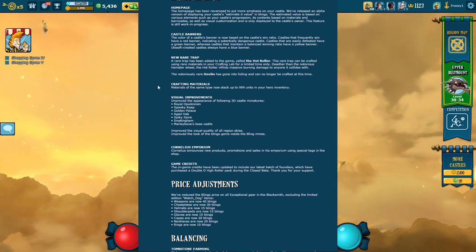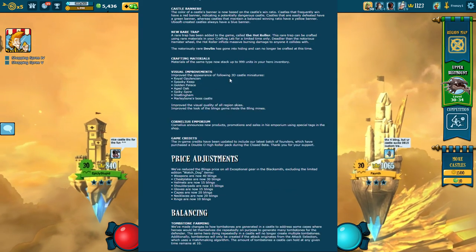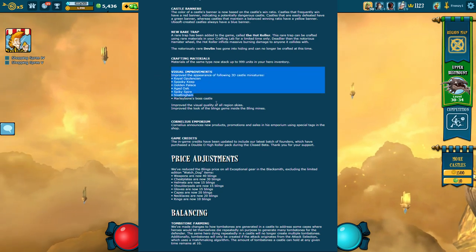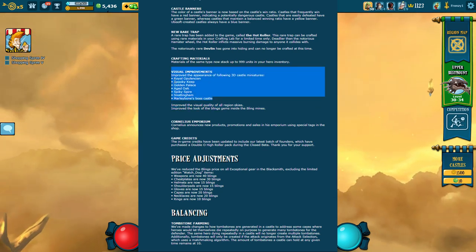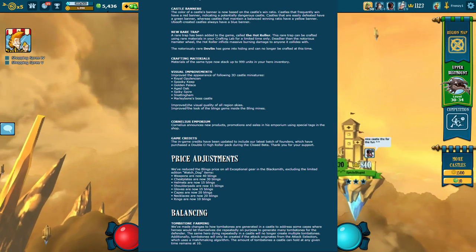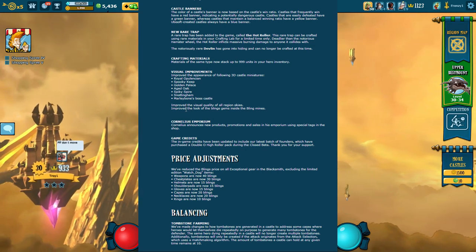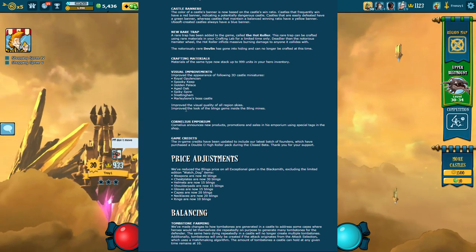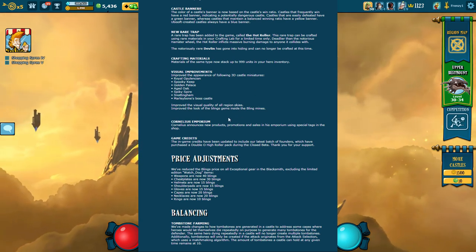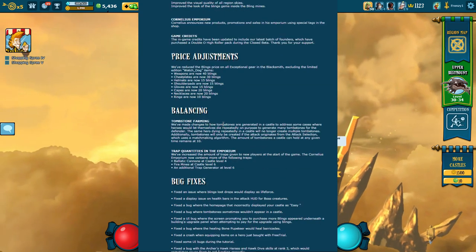The problem is you can't stack two existing stacks together — you'll have to wipe out materials you already have and build them back up, because I think I have like three stacks of certain things that I can't stack on top of each other. There were also improved appearances for castle themes, improved visual quality of region skies, and improved look of bling gems inside bling mines — basically a lot of visual updates.